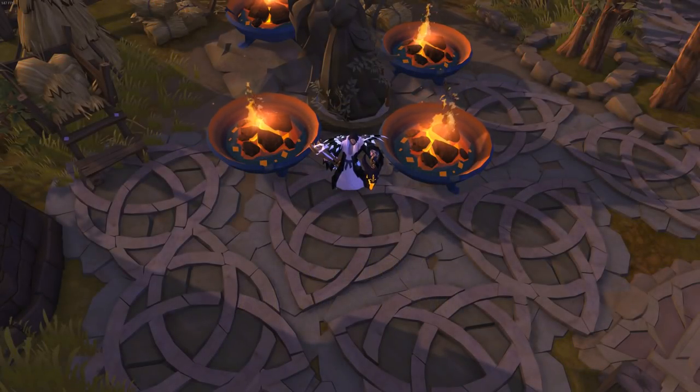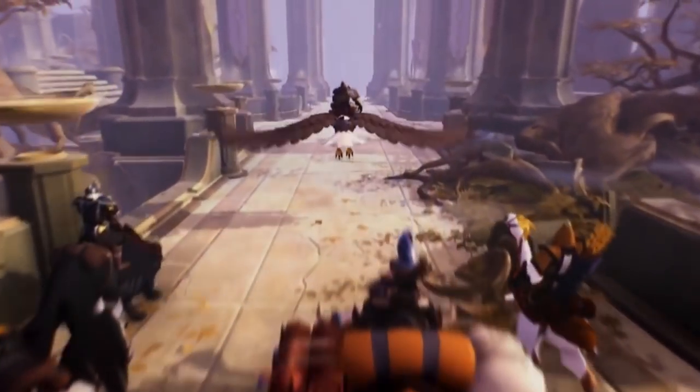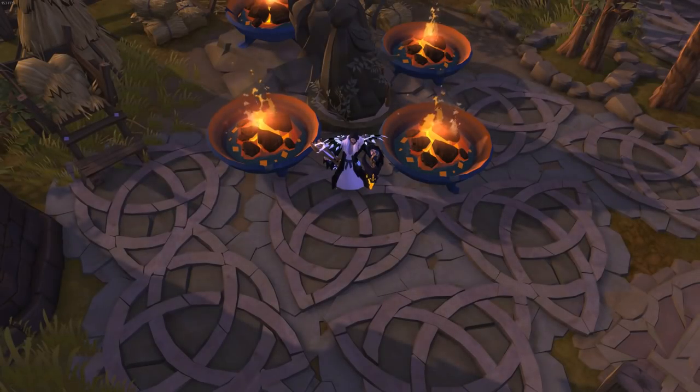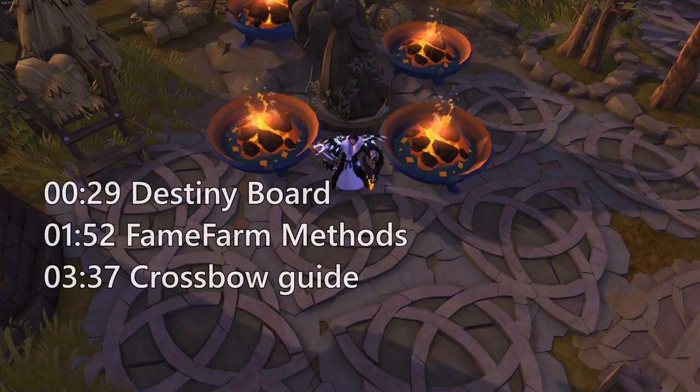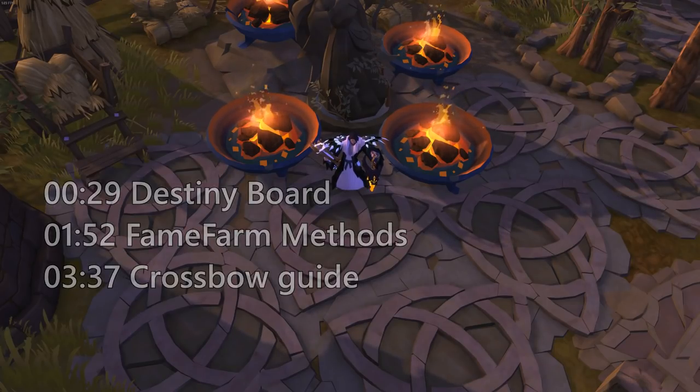Hello everyone! As you may have noticed, the new Rise of Avalon update has been out for a couple of weeks now, and with it, a ton of new content has been released into the world of Albion. The points this video will cover consist of a brief overview of the changes to the destiny board, new types of efficient fame farming methods, and a couple of builds to achieve 700 spec in crossbows.